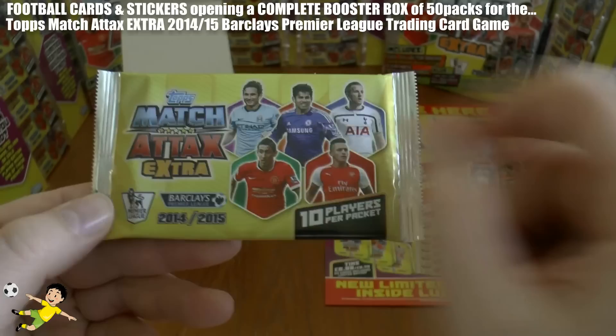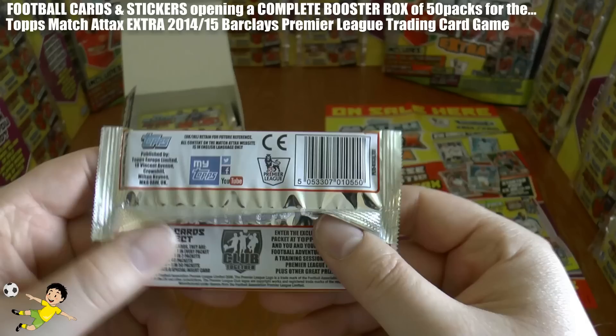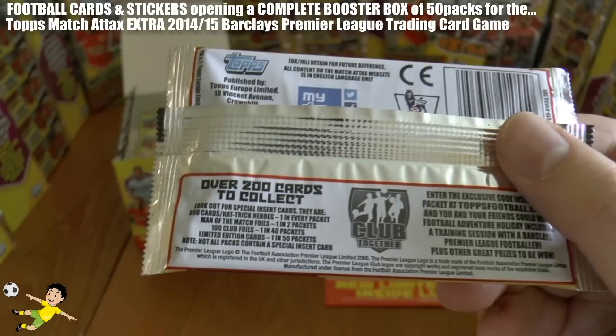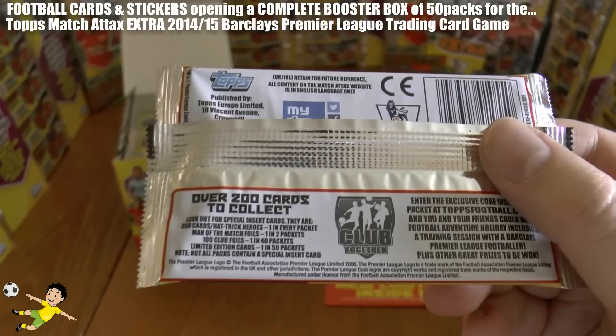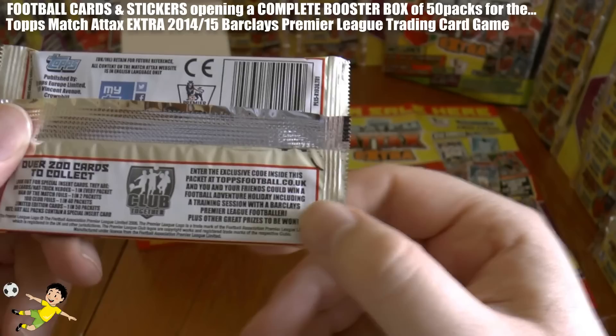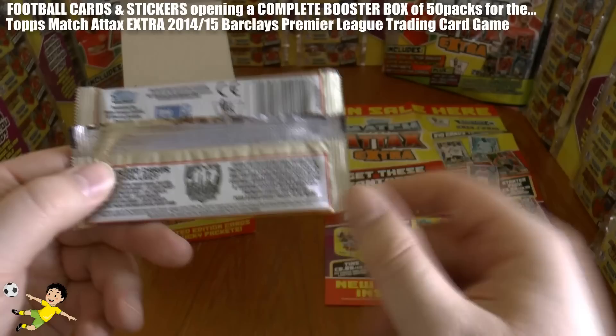Let's take a look at the packs. The players are on the front, you've got the Topps branding, the Premier League authentic logo with the season and how many cards per packet. On the back there's the MyTopps stuff explaining the collection — over 200 cards in the collection. Duos and Hat Trick Heroes: one in every pack. Man the Match: one in every two hundred. Clubs: one in every 40. Limited Edition cards: one in every 50, so hopefully we should get a limited edition card within this box. They're running codes for a training session prize — pretty poor really.